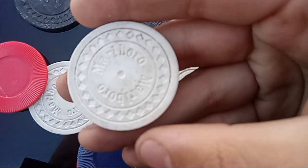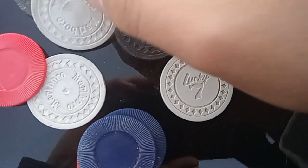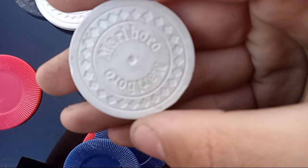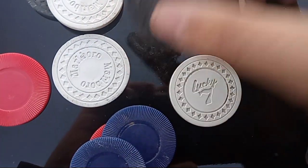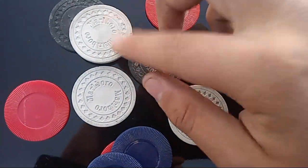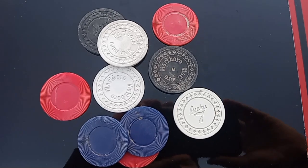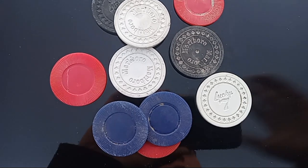We got two from Lucky Seven and three from Maui Bro. Check that out - I've never found one of these before. Two of them are white and this one's black - Maui Bro. So we got some poker chips from Lucky Seven and Maui Bro, and some that are fake - three of them are red and two are blue.